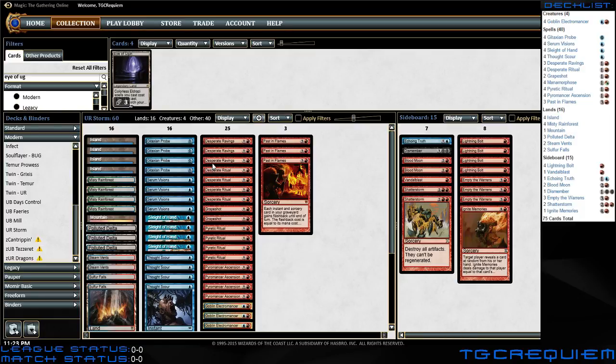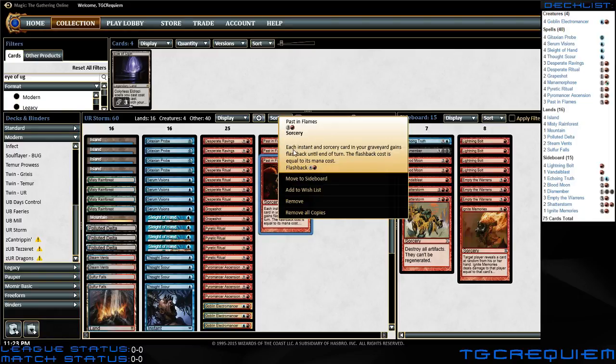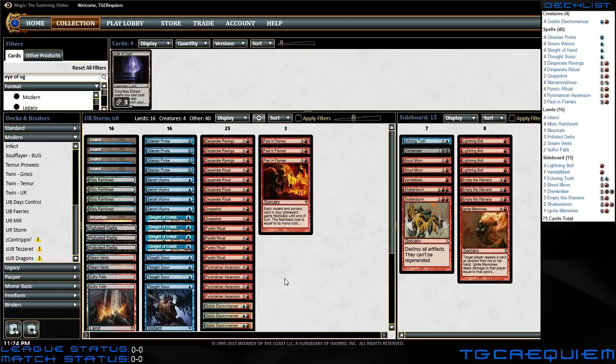Then you have Past in Flames, which allows you to cast each instant and sorcery in your graveyard that turn as if it had flashback, with a flashback cost equal to its mana cost. So if you have Goblin Electromancer out, you can cast Desperate Ritual to create three mana, then cast Past in Flames for three mana since it costs one less, and all of a sudden you can cast the Desperate Ritual that's in your graveyard and start playing through all the cards in your graveyard.